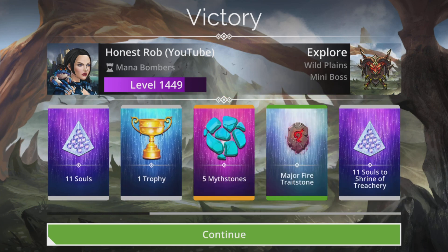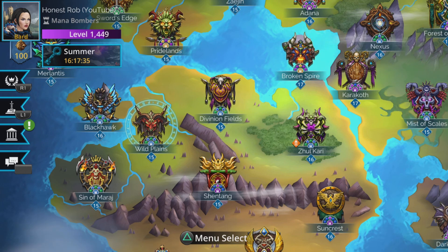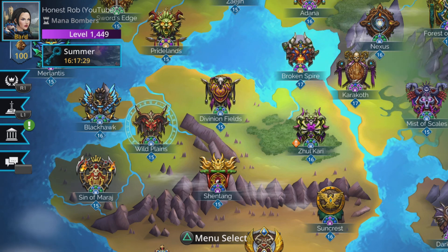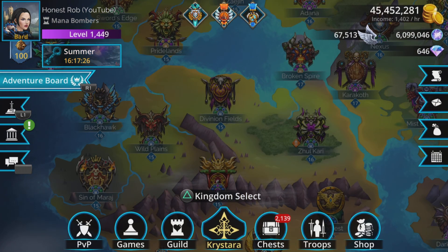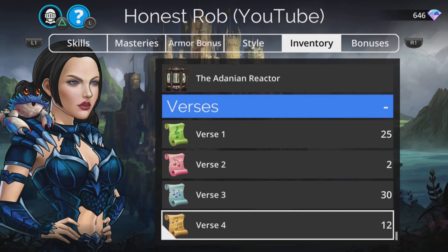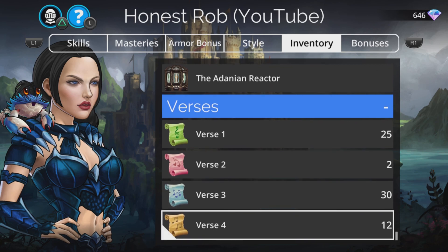That's the teams and kingdom covered. Now — how do you see how many Gnome Paloozas you've got and whether you should create one yet? Stage two: you've done a ton of battles at explore level one and killed a load of gnomes. To check your verses, go to your hero in the top left corner, go to Inventory — it's quicker to press up to go straight to the bottom — and you can see your verses. You need at least one of each verse type to create a Gnome Palooza.